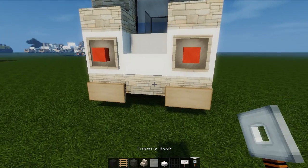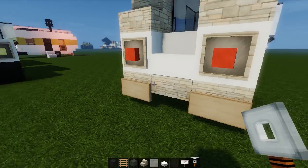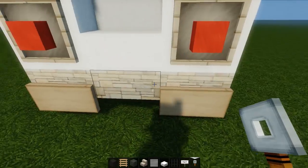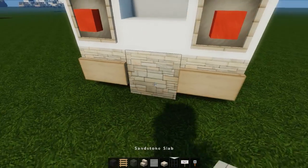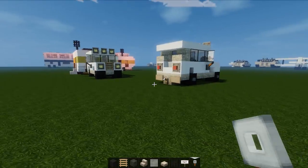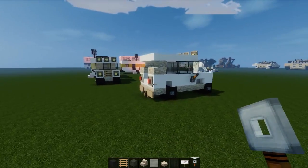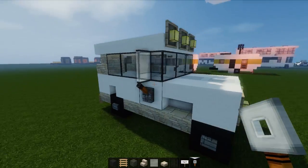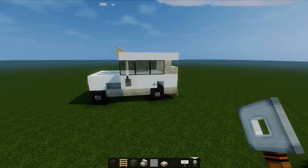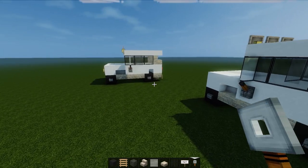Why won't you click? Tripwire hook — can you not put them on slabs? Well that's a bit rubbish. If we went like that... we can put it on. Yeah, let's put it on like that — that's fine, that's absolutely fine, I like that. That's kind of the entire jeep we've got going on there. Why does mine look shorter?